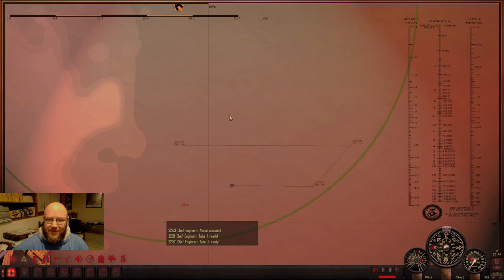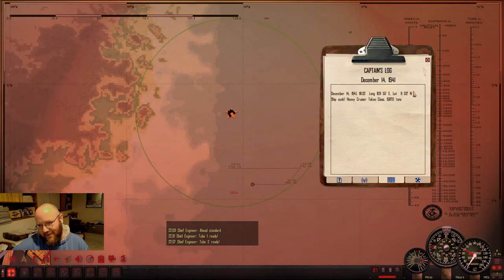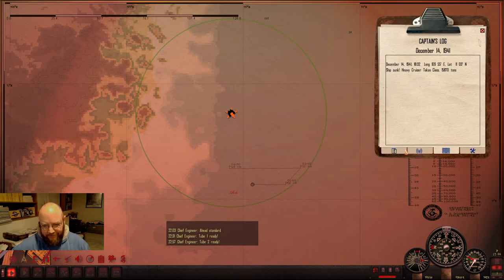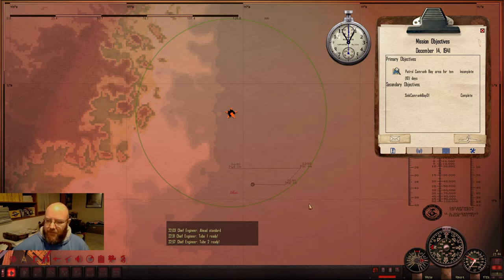Here's the plan — we're just going to do jiggy-jaggies back and forth in our patrol zone. It is the 14th of December and we have to stick around here for 10 days, and we've only been here for two. So we'll keep the boat on the surface at night and submerge during the day. Let's go ahead and bump up the speed a little.